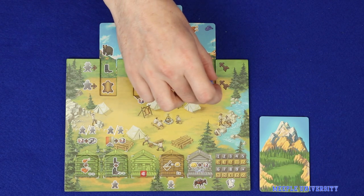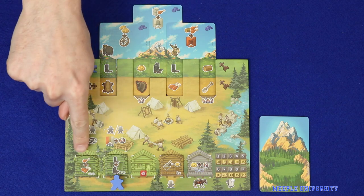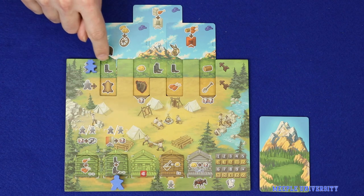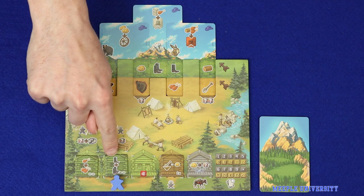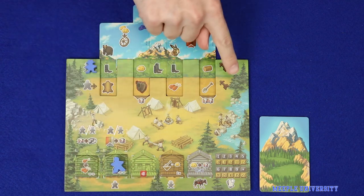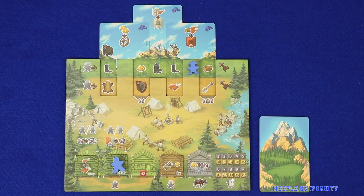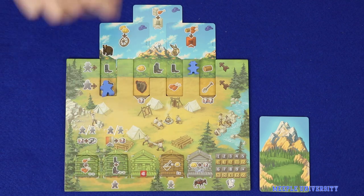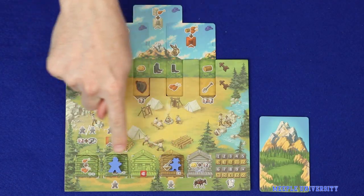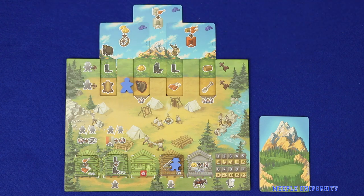Firstly, some actions will cost you resources to take, and so you may need your other meeple to collect resources before you take it. The second has to do with the way that the cabins work. Each cabin has an effect which enhances an action for its matching coloured path — for example, it makes the one-boot action equal a two-boot action. This effect is valid only while there is a meeple in that cabin, so it would be necessary to send one meeple to that cabin while the other walks over each of the single boot icons, in order to gain that bonus. A side effect of this is that you'll only ever be able to utilise one cabin in a round.